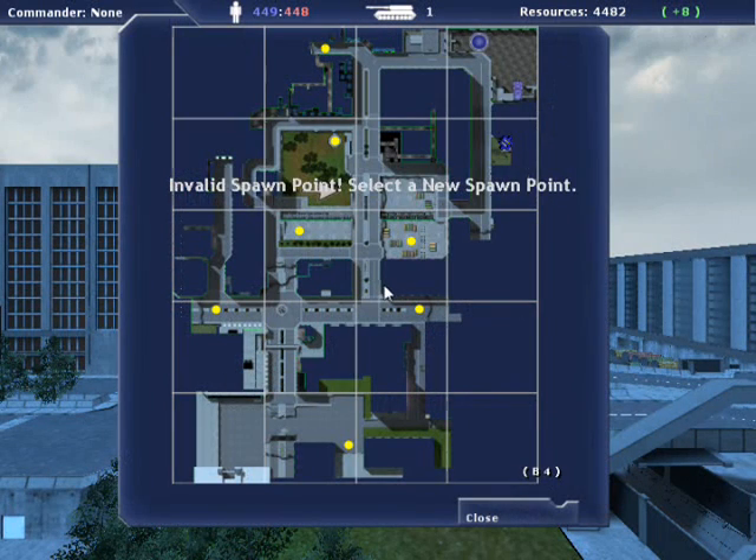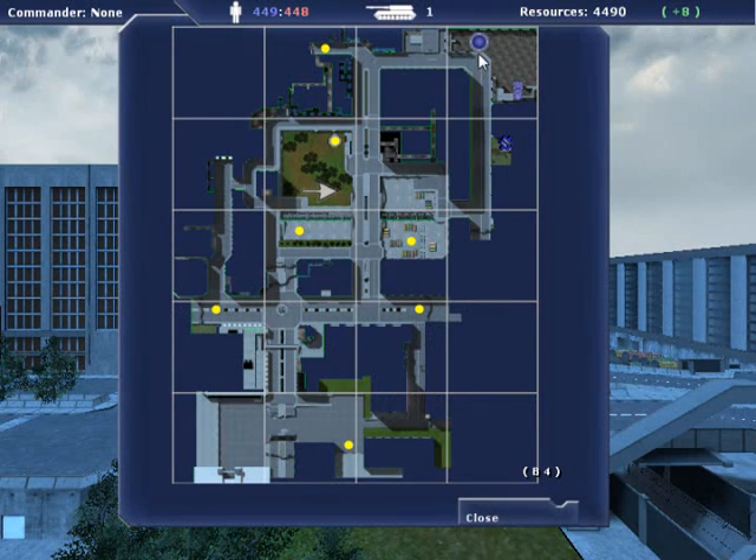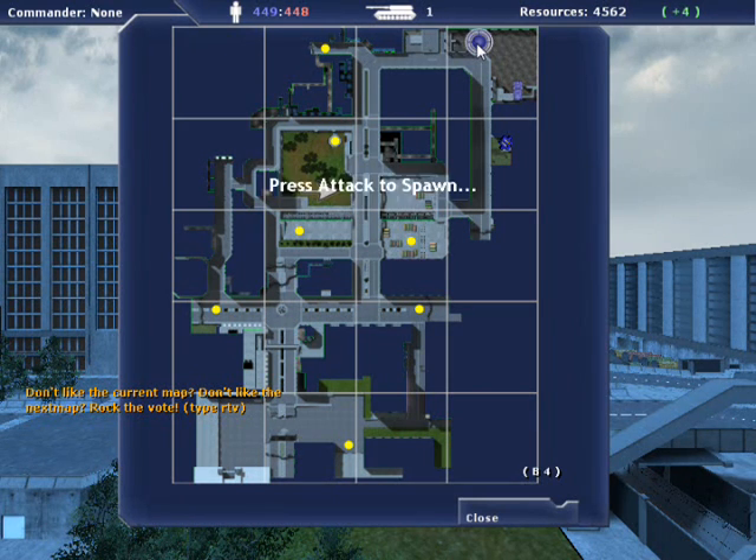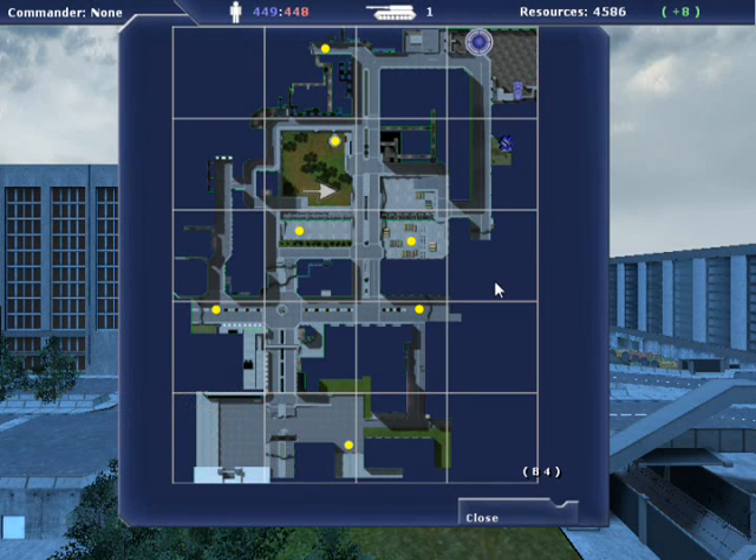The next menu is the spawn selection menu. Available spawn points are shown as blue circles if you joined BE, or red circles if you joined NF. Spawn locations will either be a barracks, a captured flag point, or an APC. Click on one of the circles to select a spawn point. Another circle will appear around it to indicate that you selected that spawn point.